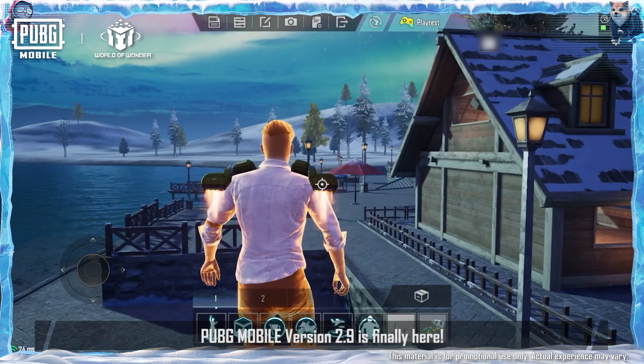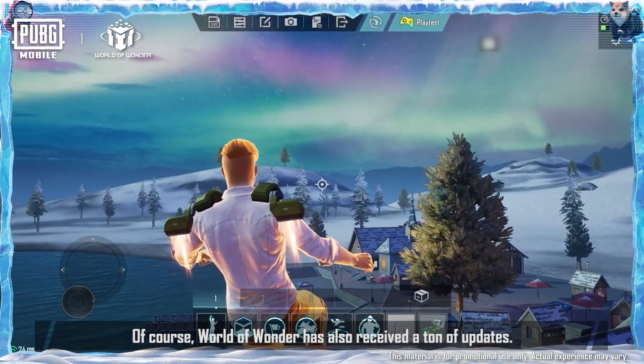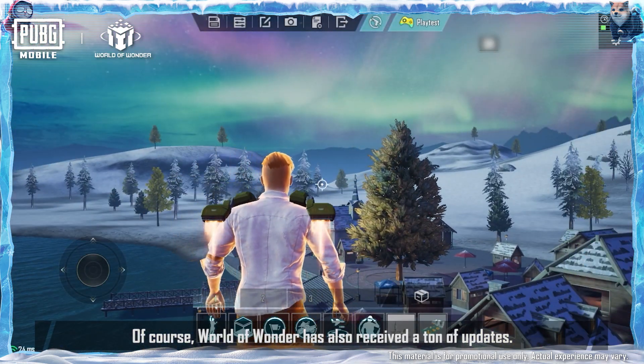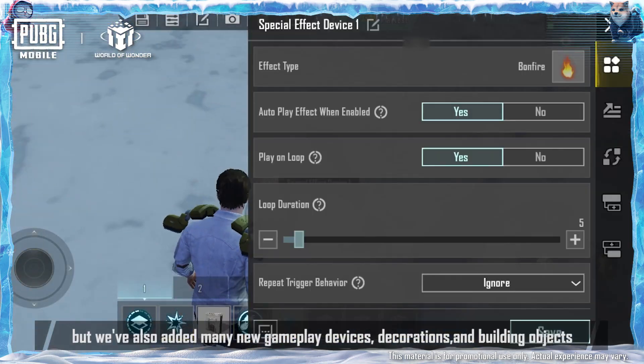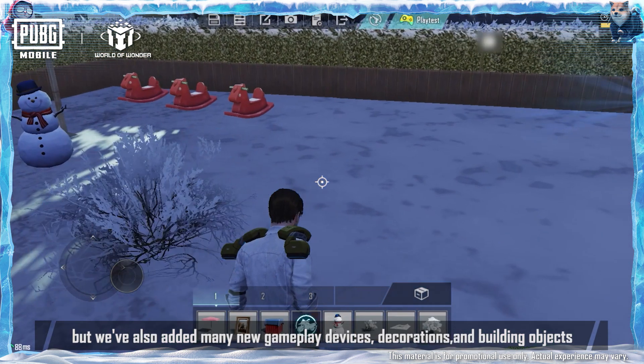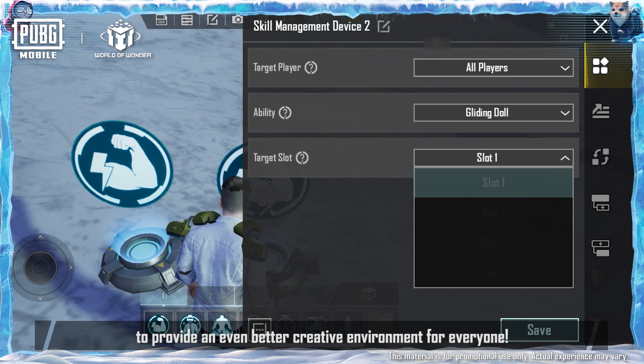PUBG Mobile version 2.9 is finally here. World of Wonder has also received a ton of updates. Not only are there new map templates, but we've also added many new gameplay devices, decorations, and building objects to provide an even better creative environment for everyone.